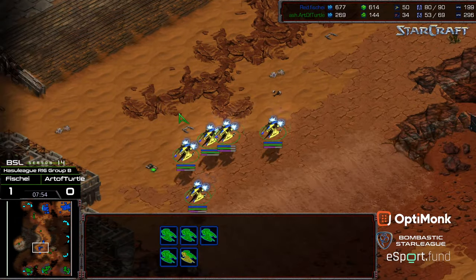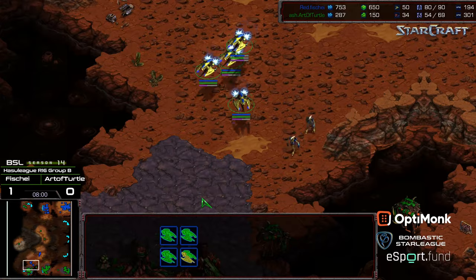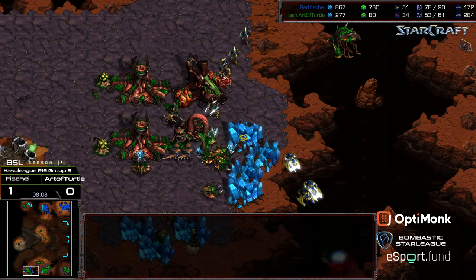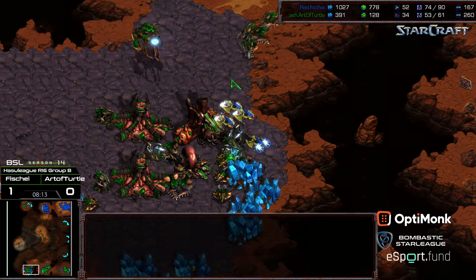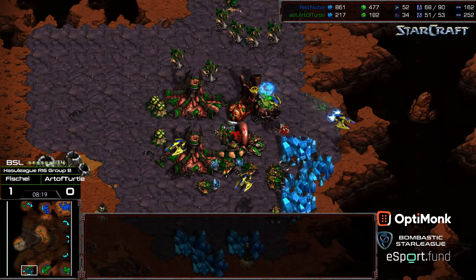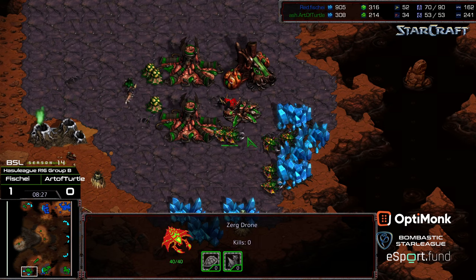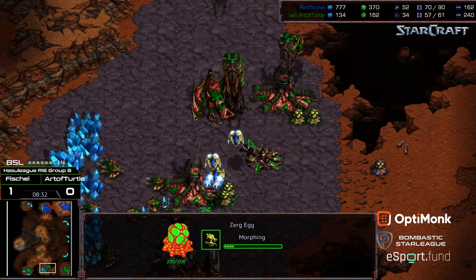A decent amount of zealots grouping up for a potential timing once zealot leg speed arrives, along with plus one attack on the Corsairs — it's a really sturdy two-pronged punch. The zealots are already moving out, wanting to apply pressure, potentially to force more Zerglings to be built. Plus one weapons and zealot leg speed still finishing along the way. Corsairs in sufficient numbers can really take down overlords rapidly, but they need to be careful not to get wiped out. Moving to the five o'clock location — only a handful of Hydralisks there but zealots are coming in piecemeal, getting cleaned up. Having trouble getting through the Sim City. But overlords are still getting picked off overhead, economic damage to Art of Turtle.